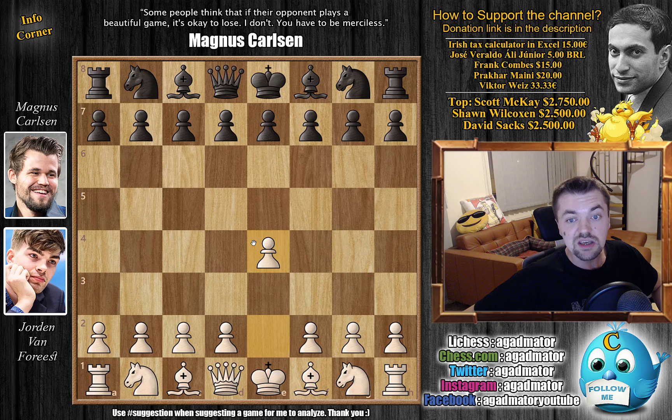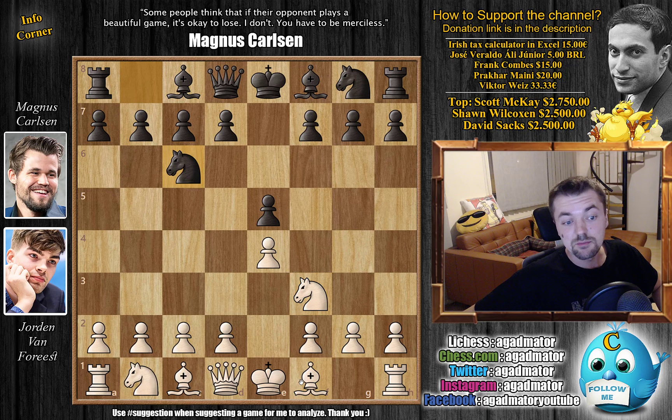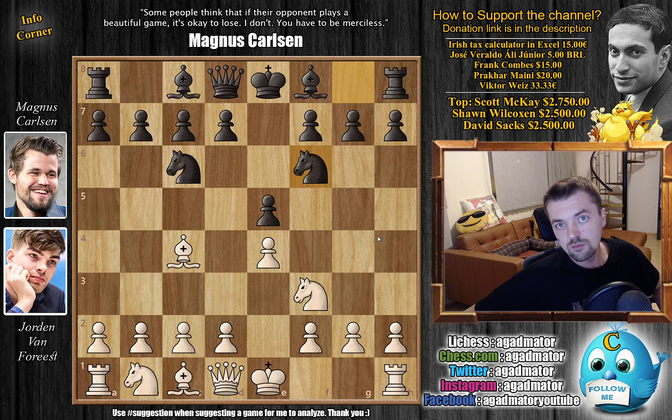So Van Forrest opens with e4. We have e5 by Magnus, knight f3, knight to c6, and bishop to c4. And we have knight to f6, the Two Knights' Defense. And most likely, Van Forrest prepared for this as Carlsen went for the Two Knights' Defense quite some times throughout his career.